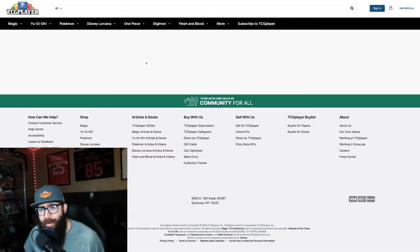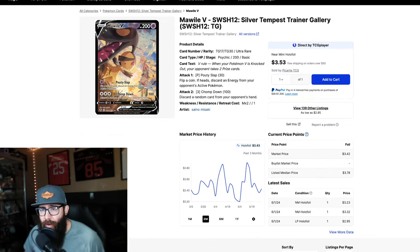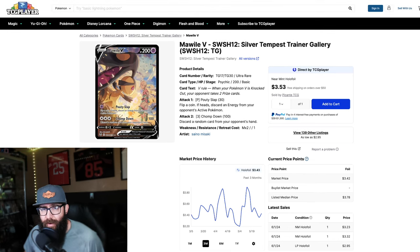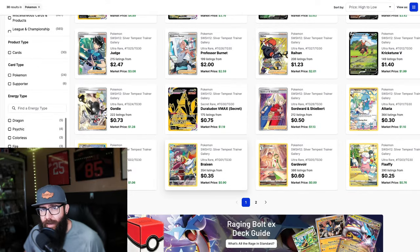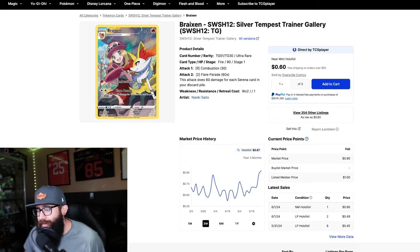Let's look at a couple more. The Mawile — not the coolest Pokémon, but I really like this artwork. It's three bucks. I'm not sure how much room this one has in particular, but I did want to point it out. Also, yellow border, but it breaks in at 90 cents — like a starter Pokémon. Come on, guys, this has room to run.